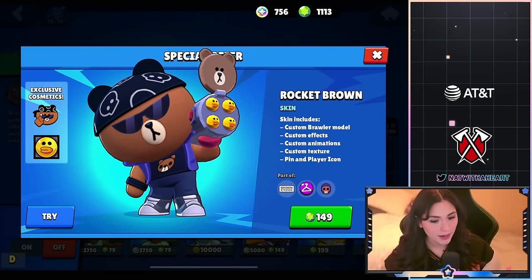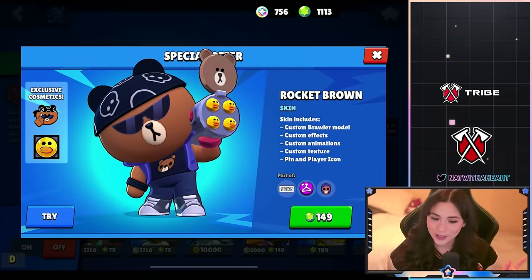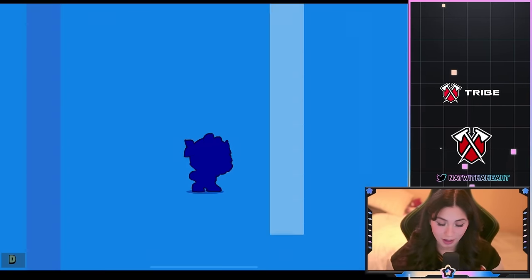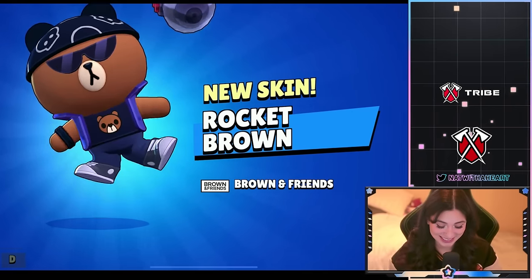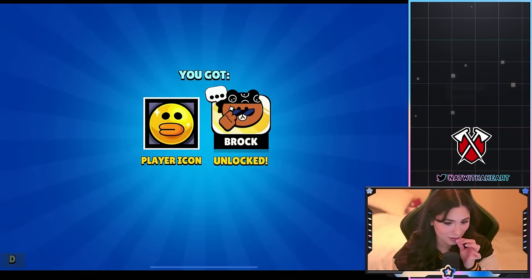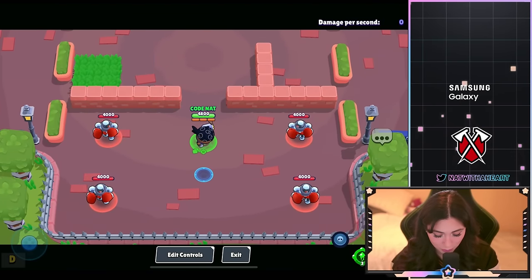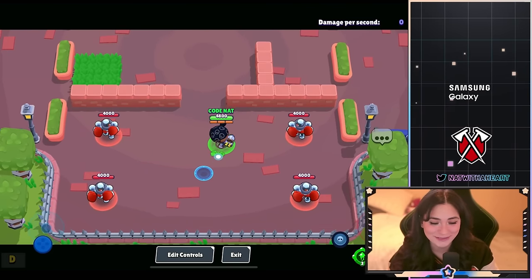Rocket Brown is a skin for Brock and this one's a little different than the other line friend skins — the others were super rare skins but this one is going to be an epic skin, 149 gems. It comes with a pin and a player icon. That is so cute. I love that player icon and the pin is adorable. His rocket launcher has a little bear on it — adorable. I love his little bandana.